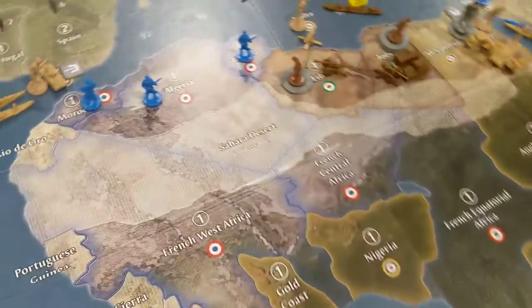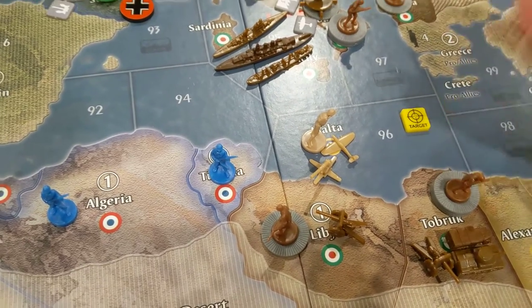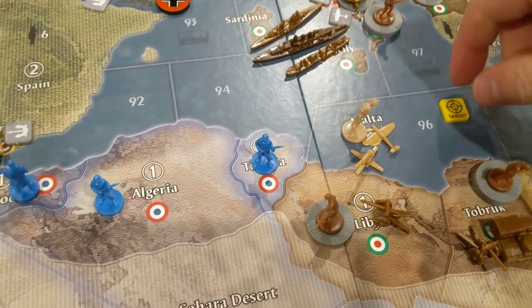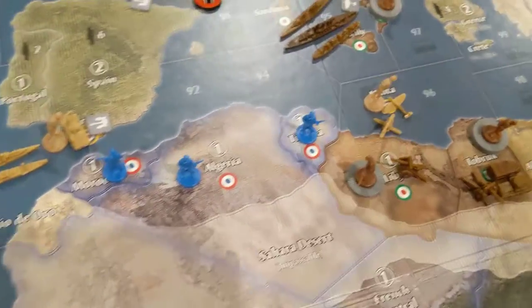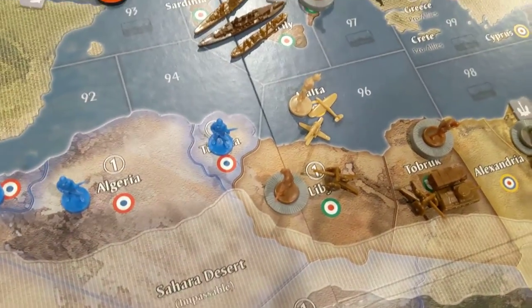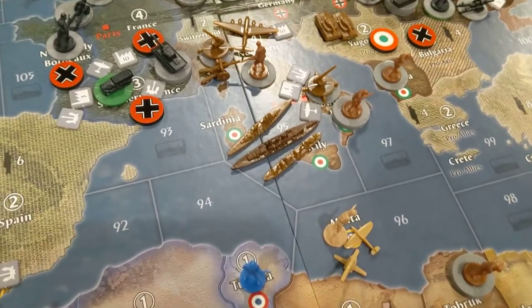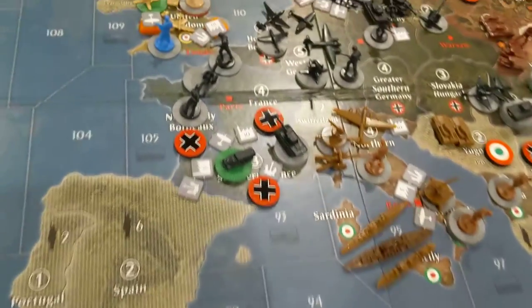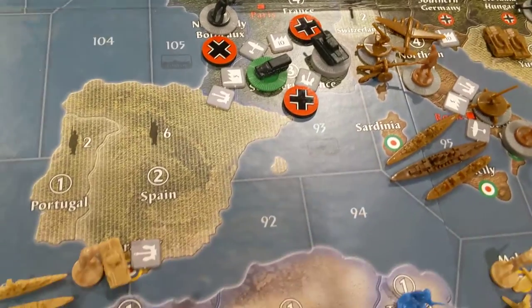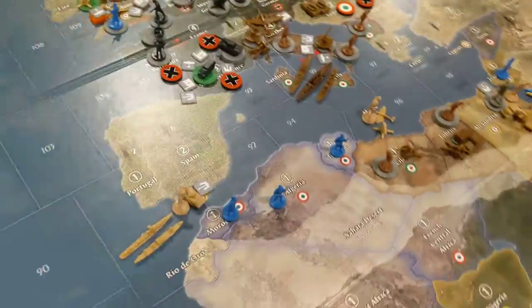Go ahead and fly the plane back to Malta. So I just took out two boats, traded one UK boat for one Italian boat. I'll take that because I just took a transport out for Italy and another one of their destroyers — so they're down to three boats now. I'll take that at this point, especially with the Germans being able to build navy down here. I've got to keep whittling away at Italy.